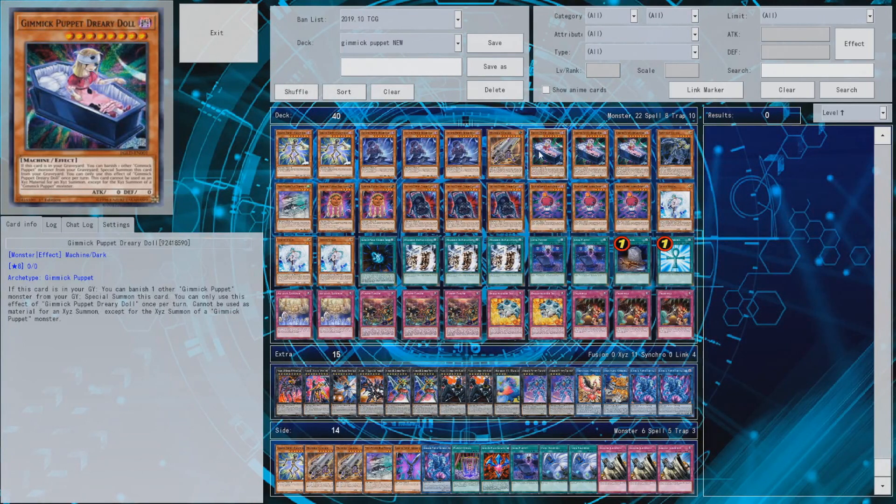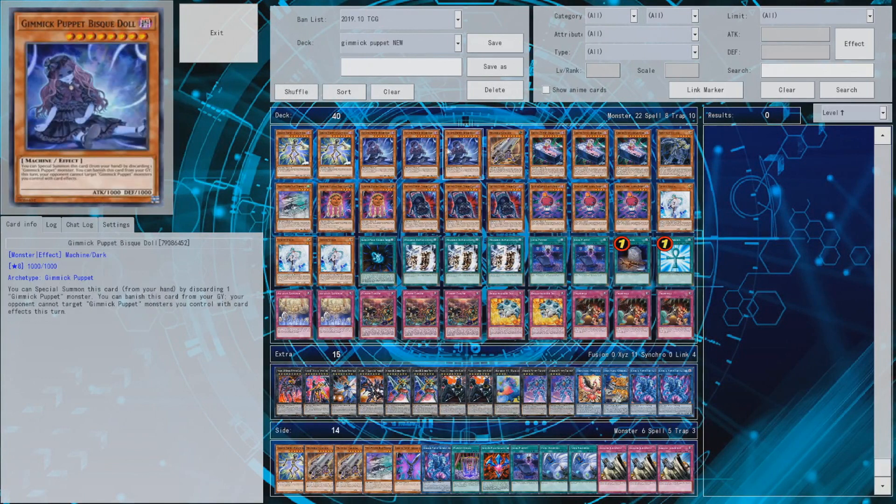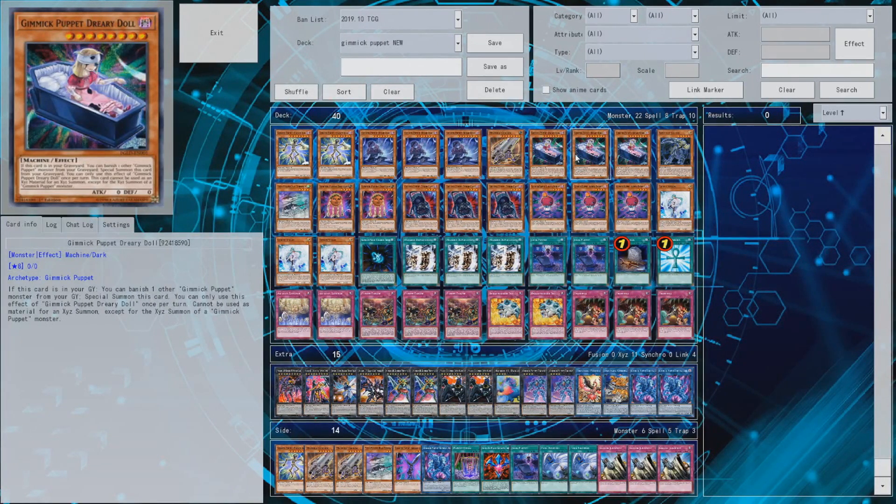You could technically send two to the graveyard to trigger or make Dreary Doll live — a card that is very important in this deck and an obvious Machine Dupe target. In general, sending it to the graveyard via Foolish Burial after you've done your plays is quite neat. I really wouldn't run Foolish Burial in the deck because there are cards that add more. But for this variant, Foolish Burial works pretty well, especially since you sometimes want to use card effects like the one of Bisque Doll or the one of Terror Baby in the graveyard, so your opponent can't respond to the activation of Gimmick Puppet monsters. That can be quite neat — you can get your link monster out and start your plays. Dreary Doll being able to summon itself out of the graveyard is quite neat as well.